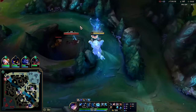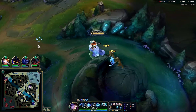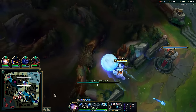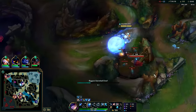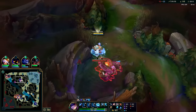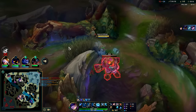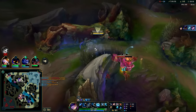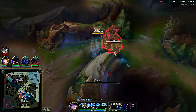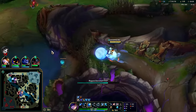We'll grab red buff — it'll give it to our whole team. At the 20-minute mark, whenever you take a buff and your jungle item is finished, it should give it to your whole team. Taking raptors from this angle. Looks like we can still go for Garen in a second — got the bush speed up now. I think it's whenever you're not in combat with enemy champions that it gives it to you. That should be red buff for the whole team.